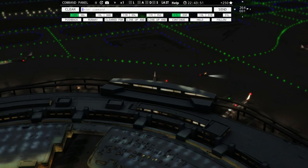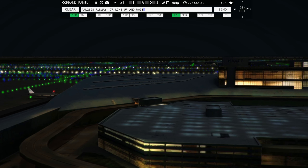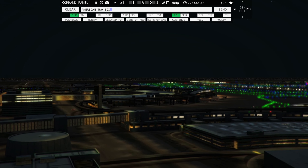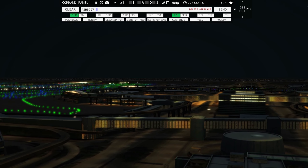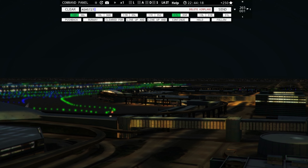American 2854, wind 264 at 1 knot, runway 17 right, cleared for takeoff. Air Shuttle 5852, runway 18 left, cleared for takeoff. American 84, pushback approved, expect runway 17 right. American 2394, pushback approved, expect runway 17 right.